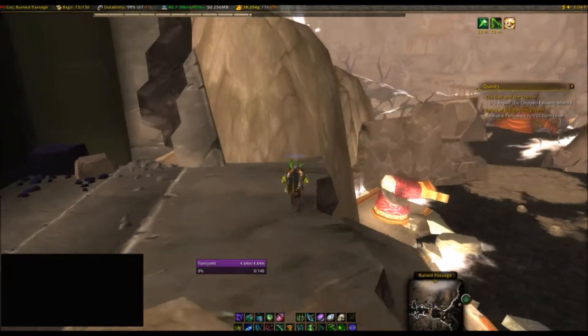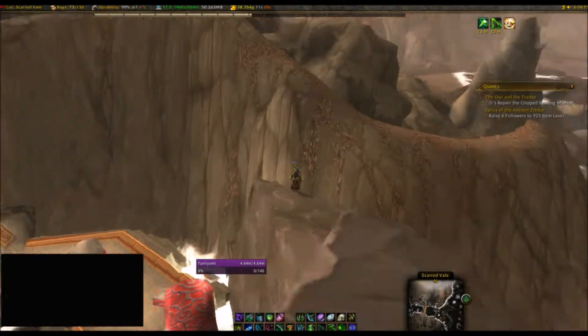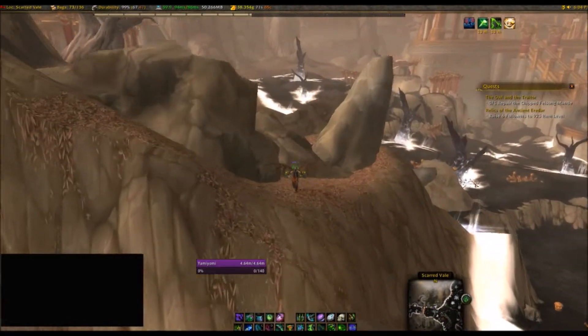First, the best thing to do is with the Demon Hunter — just jump, double jump, and glide over. And as you can see, boom, there you go. You are now out.